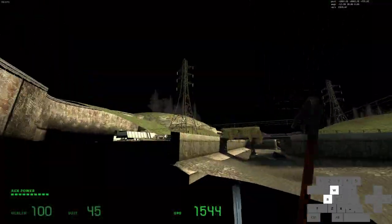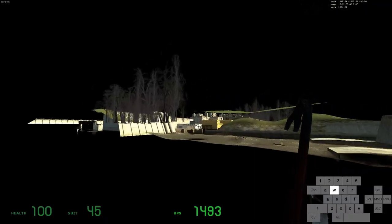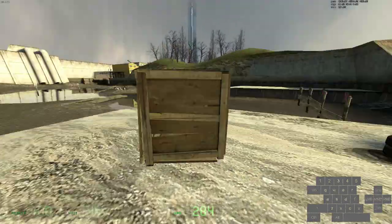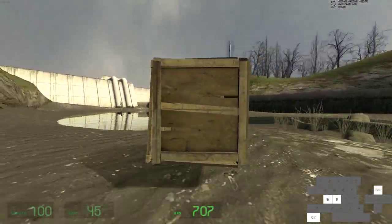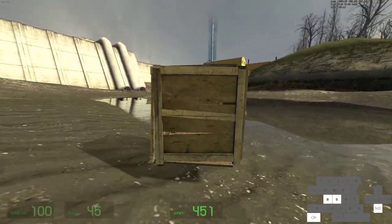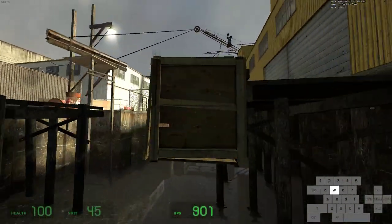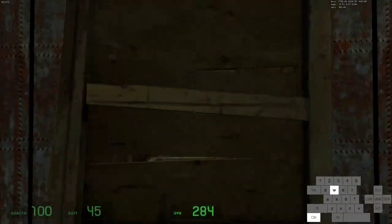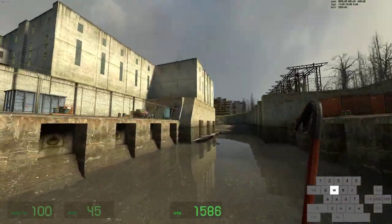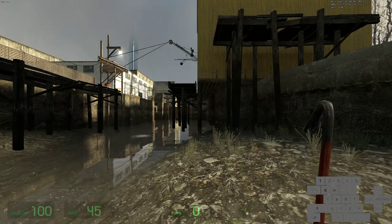Now we can clip through walls — I'll show that off real quick. Grab a box, go to this door over here. You can now go through walls like that. It's pretty precise, but that's how we go through walls in the speedrun — from that noclip stuff.